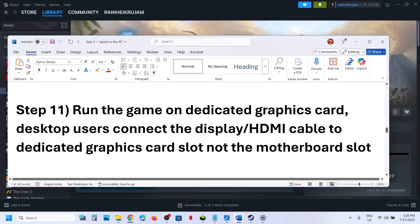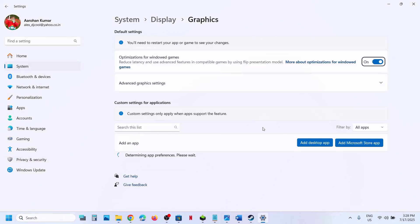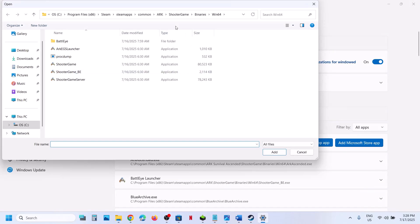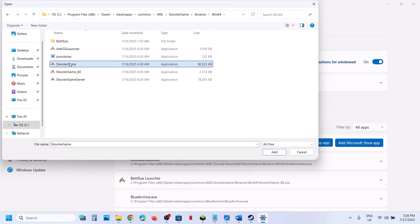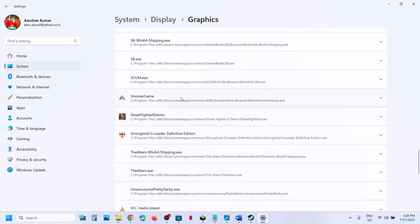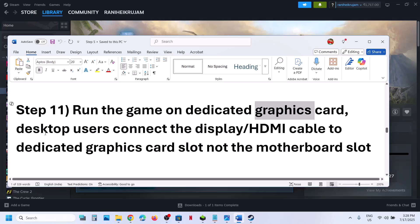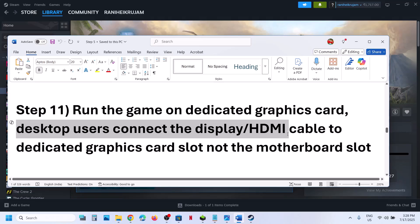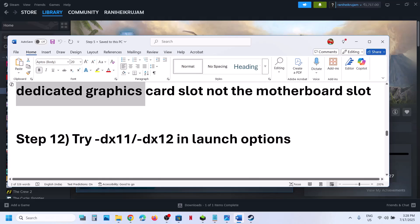Still not working? The next step is to run the game on the dedicated graphics card. Type Graphic Settings in the Windows search box and go to Graphic Settings. Click on Add Desktop App, then go to the game installation folder and select the game exe file, click Add. Once the game is added, scroll down and find the game in the list. Click on it — you will see GPU Preference — set it to High Performance, and then launch the game. Also, desktop users should make sure that the display cable or HDMI cable is connected to the dedicated graphics card, not the built-in Intel graphics card.